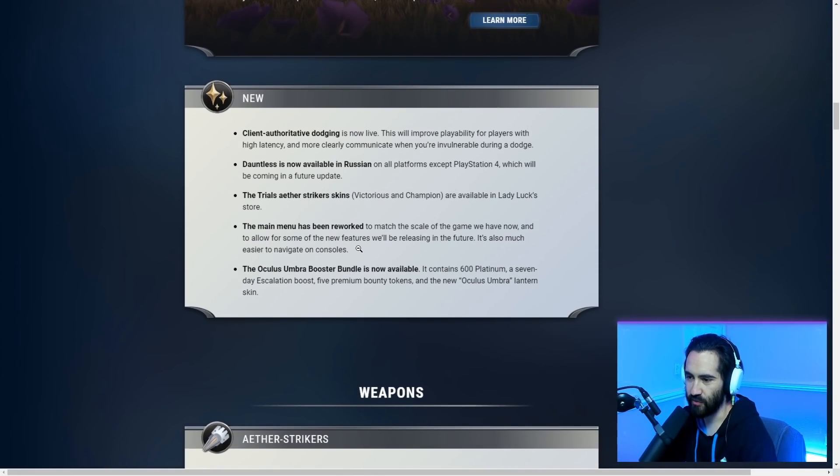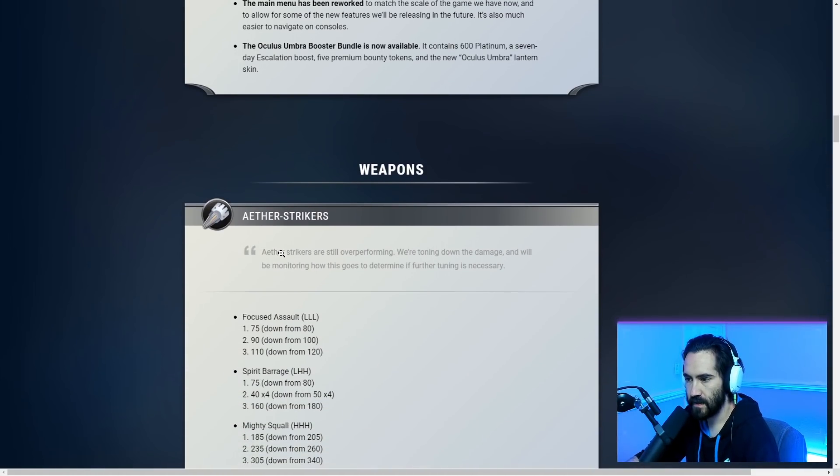We also have some stuff behind the scenes that are live but still a very big deal. Client authoritative dodging is now live. Dauntless is now available in Russian. The trials Aether Striker skins Victorious and Champion are now available in Lady Luck's store. The main menu has been reworked to match the scale of the game and to allow for new features releasing in the future — it's also much easier to navigate on consoles. The Oculus Umbra booster bundle is now available, containing 600 platinum, a seven-day escalation boost, five premium bounty tokens, and the new Oculus Umbra lantern skin.